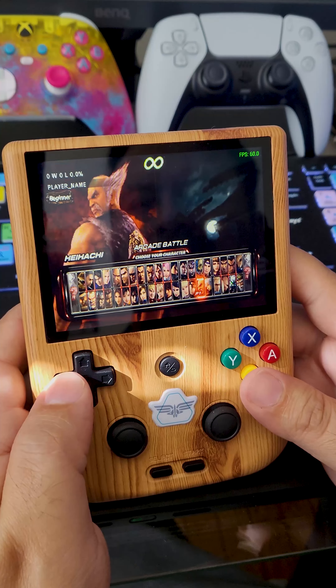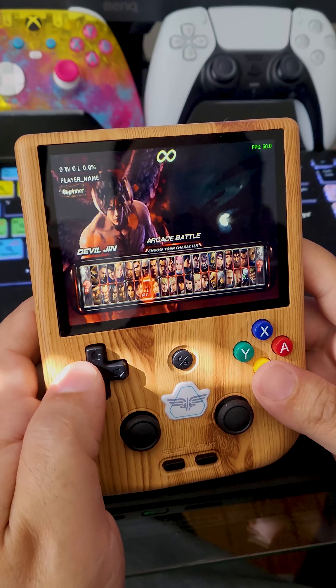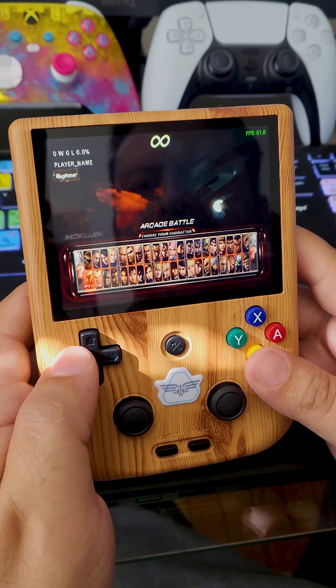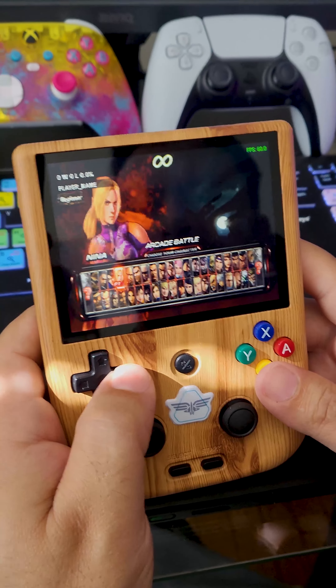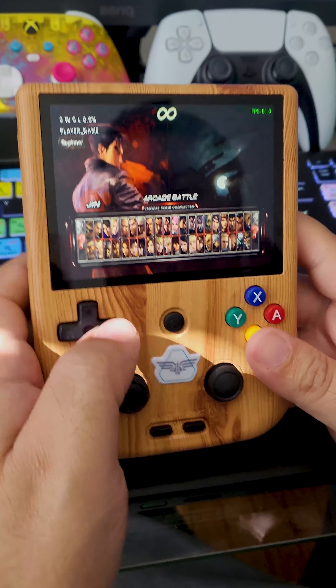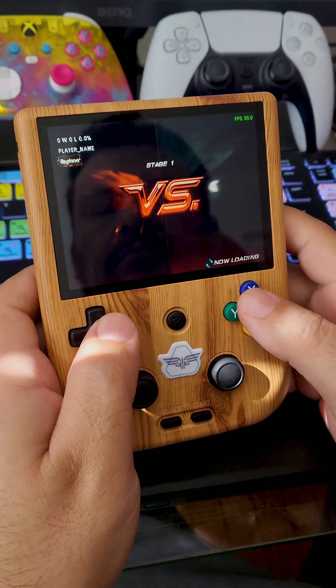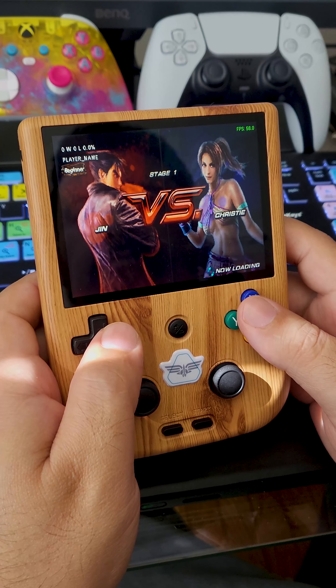Again, this is the Tekken 6 version for PSP. For PlayStation 2, we're gonna play that another day. Playing with Jin Kazama against Christie.